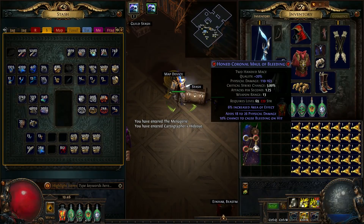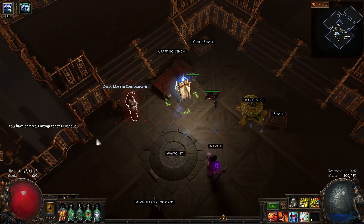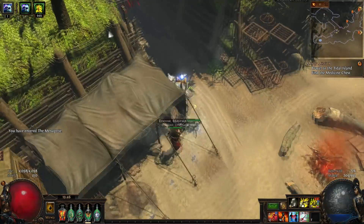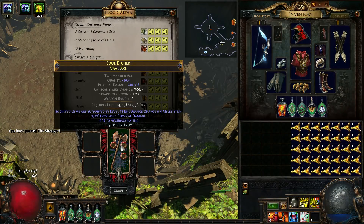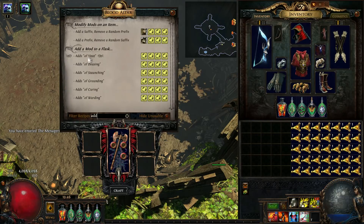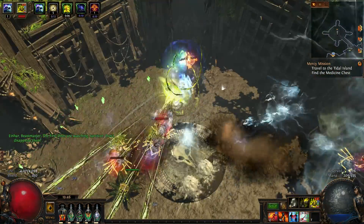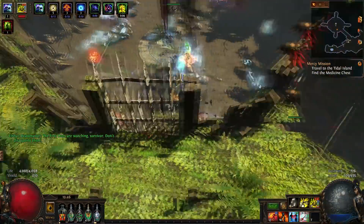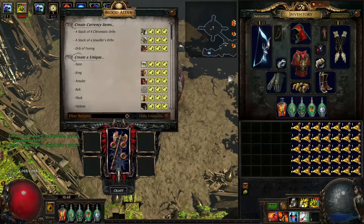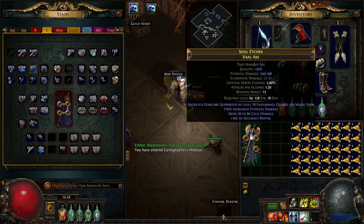The beast itself is only like 20 chaos, so the whole process is about 60 chaos and an exalt is worth about 180, so it's a third of the cost and you guarantee the prefix slams — pretty nice. Also, I saw Tornado Shot got nerfed but not nearly enough; it's just the secondary projectile proj speed, so you can just scale a little more proj speed and it'll be fine. We hit cold damage. Back to the hideout to annul — and it's dead.